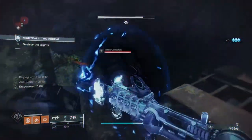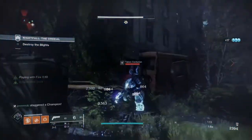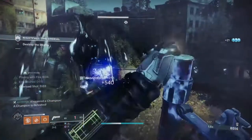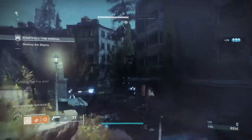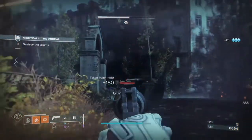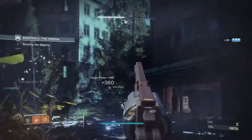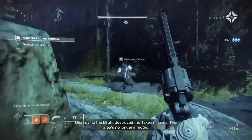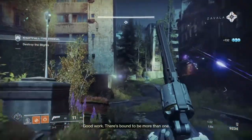Using exotics such as the Tractor Cannon or subclass debuffs will still have a place in endgame as always. But in case things don't go the way you wish, it's always nice to have a weapon with the Disruption Break perk freely available, especially as a new raid may require more precise damage to benefit everyone — not just you.